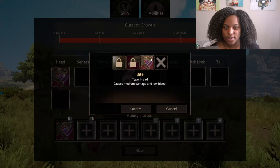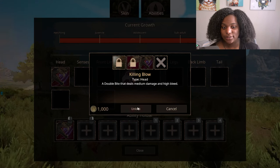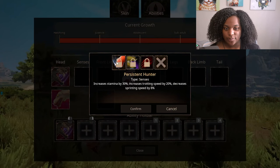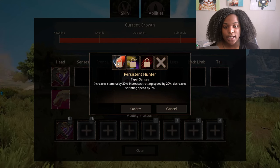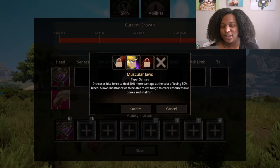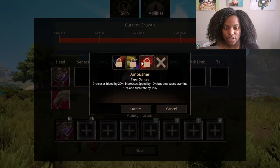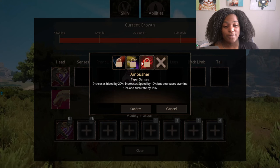We're going to look at the abilities. First up we have bite, which causes medium damage and low bleed. Killing blow: a double bite that deals medium damage and high bleed. And head bash: a head bash that deals low damage but medium knockback. In our senses, we have persistent hunter: increases stamina by 30%, increases trotting speed by 20%, and decreases sprinting speed by 8%. Then we have muscular jaws: increases bite force to deal 20% more damage at the cost of losing 50% bleed. Ambusher: increases bleed by 20%, increases speed by 10%, but decreases stamina by 15% and turn rate by 15%.